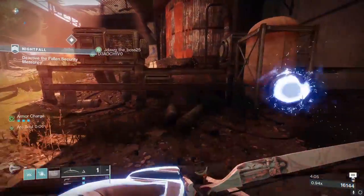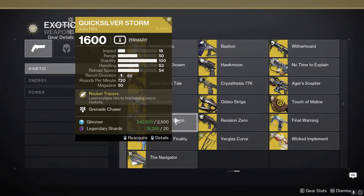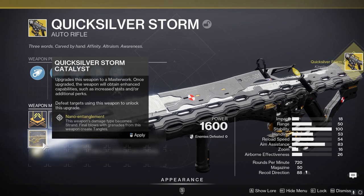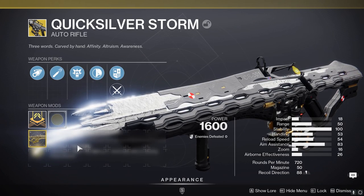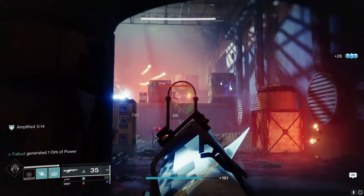Two bonus weapon pairings you can try with Chromatic Fire: Quicksilver Storm and Outbreak Perfected. Before you say Quicksilver Storm is Strand — you're correct, but remember that it only becomes Strand when you've applied the exotic catalyst. Meaning if you re-pull Quicksilver Storm from collections and don't apply the exotic catalyst, you can keep the weapon kinetic, which as a bonus allows you to deal 10% more damage to unshielded enemies in PvE. Quicksilver Storm is one of the best exotic primaries in the game right now.